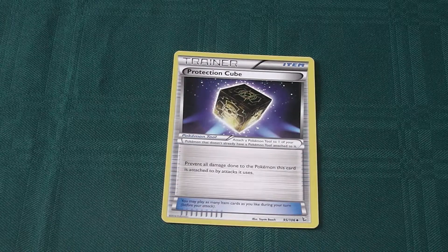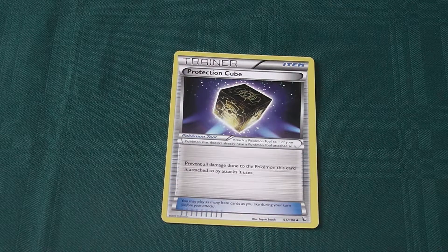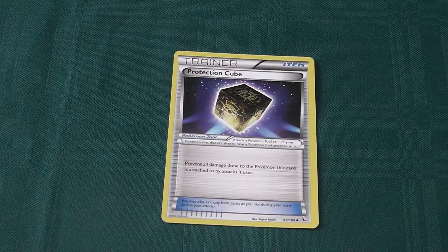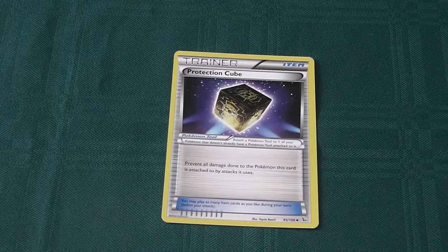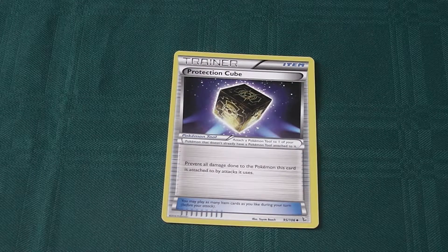Next up, Protection Cube. This is a Pokemon tool ability — prevent all damage done to the Pokemon this card is attached to by attacks it uses. Not bad if you've got a deck that utilises abilities that deal high damage but also recoil onto your own Pokemon. Can be a really useful way to get around it.